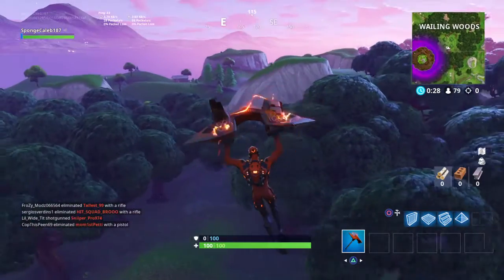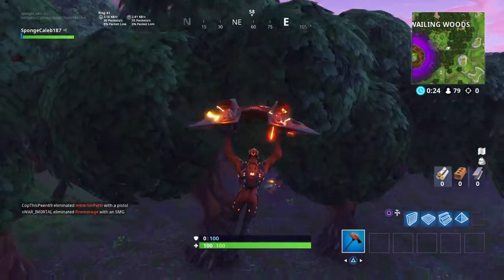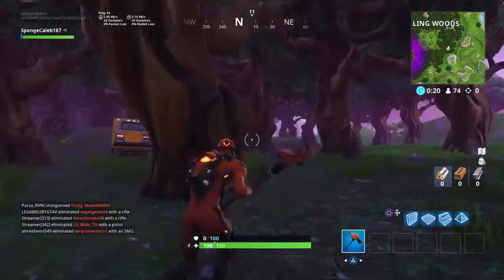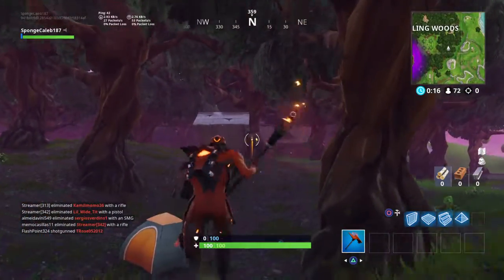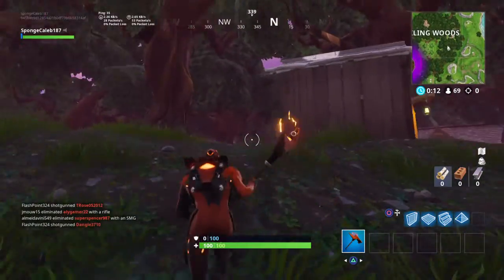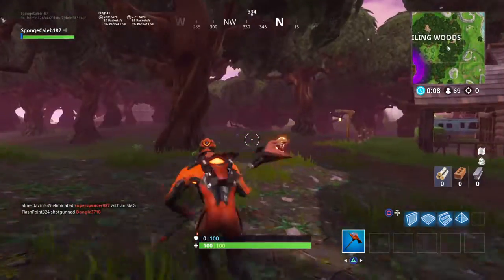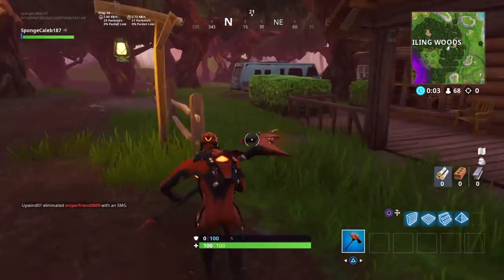Anyway, the house you want to go to for the battle star is to the south, a little bit southeast. It's this house right here, and you go up there — this one right here with the little blue van parked here.